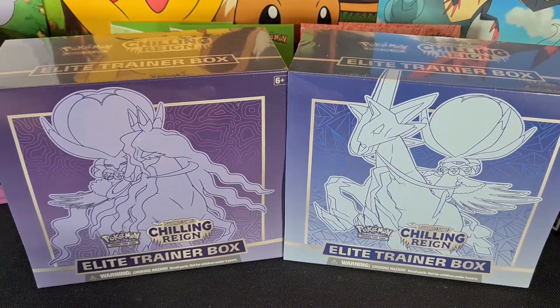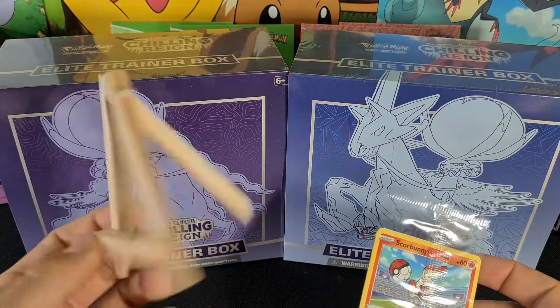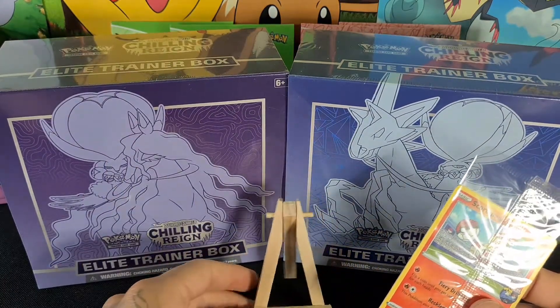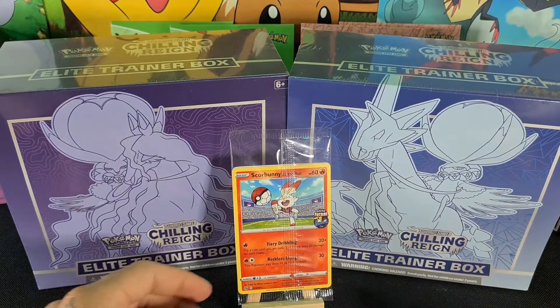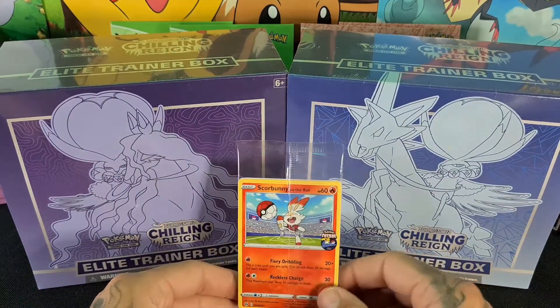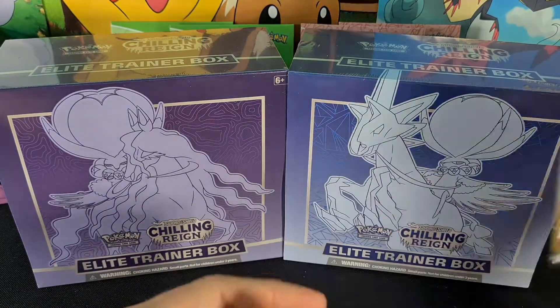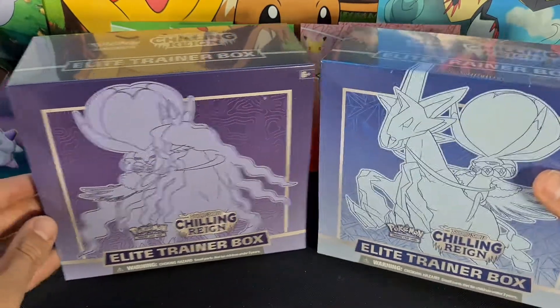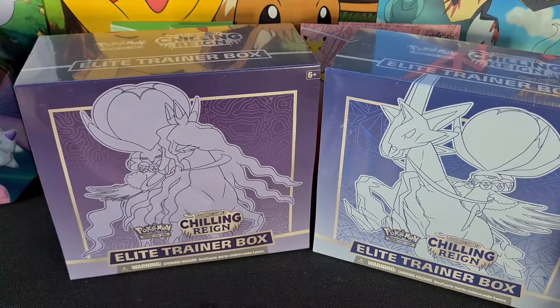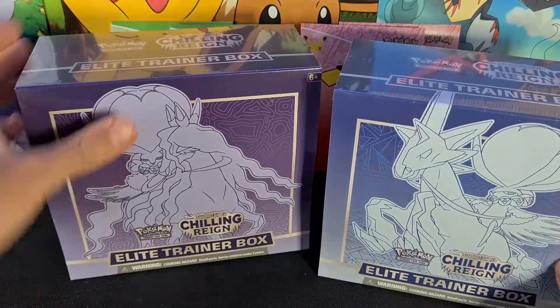Obviously what we came here for! We picked up this small easel the other day, which we'll be using to display feature cards to make them look cool — and if we want to sell any, it'll be good for taking shots. Anyway, the main reason we're here is these Elite Trainer Boxes — we've got one of each.